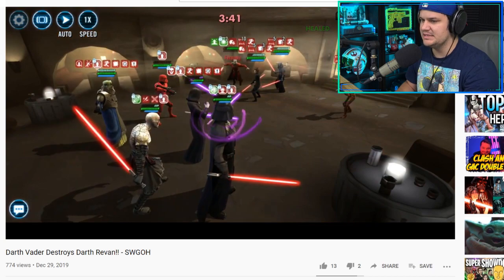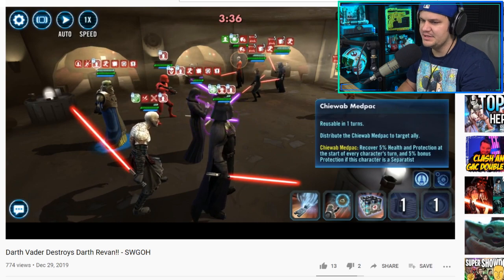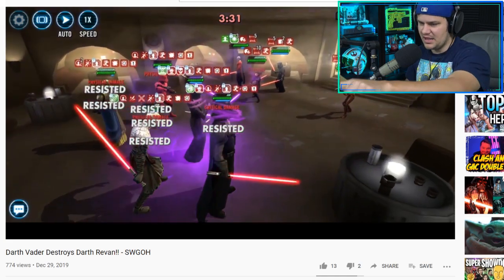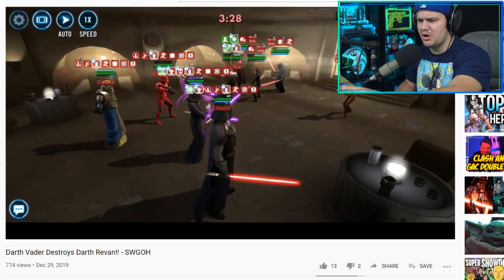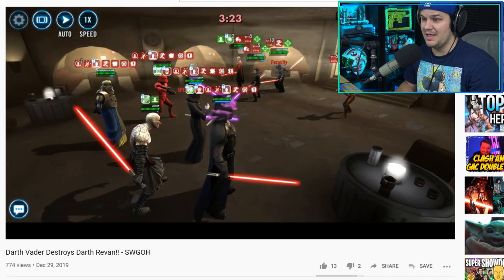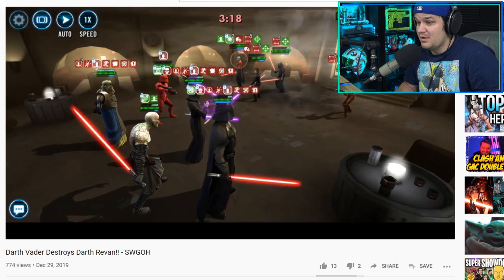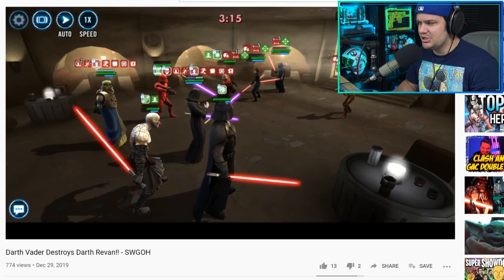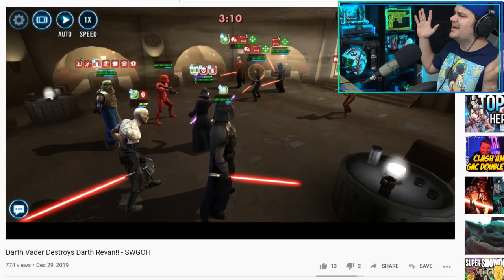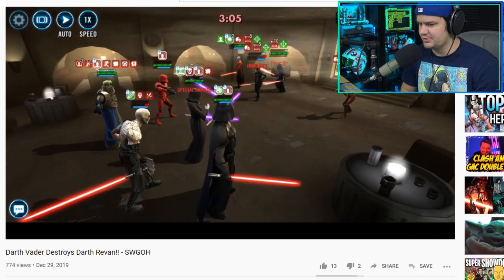That was very close — easily could have lost Darth Traya there. Having Sion in there is big; he's shocked right now so he won't taunt, but having him do those taunts matters. He gives the med pack to Traya, which helps keep her alive. She just survived a big blow from a Relic 7 Sith Marauder — normally you won't see that, but she had protection up and the med pack.